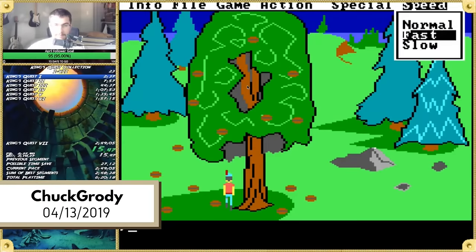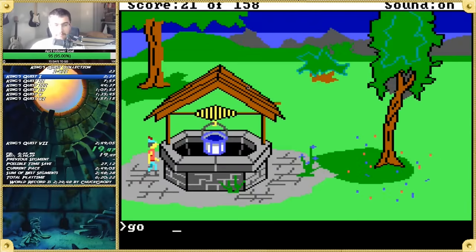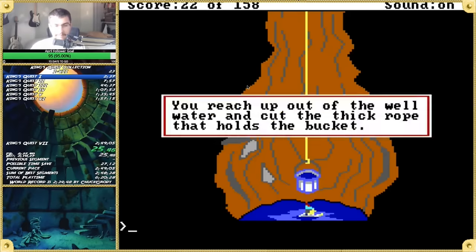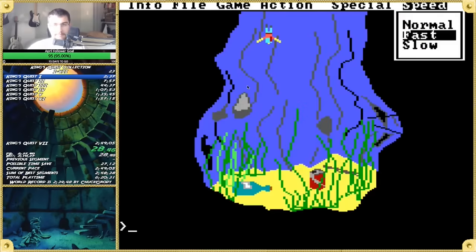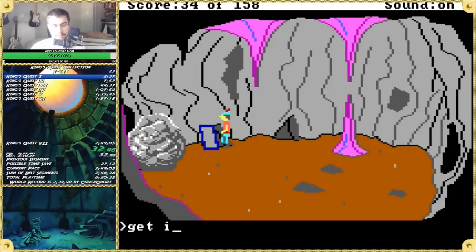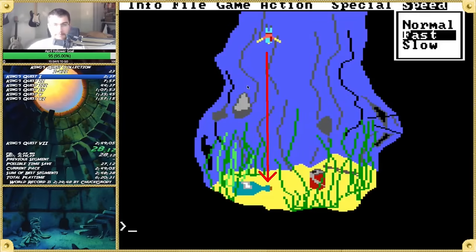That idea would be tested a month later, on April 13th, 2019, again by Chuck. Earlier, during a practice session, Lumophile had discovered an even better way to do the well zip. Let's watch it — and let's watch it again in slow motion. Chuck moves left enough that he will collide with the tip of the bottle as he swims down.